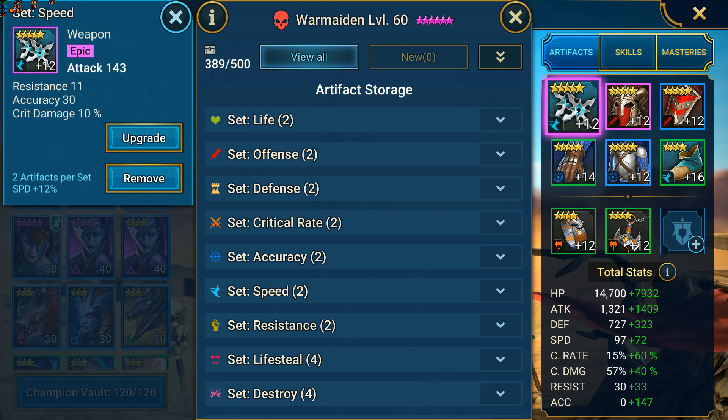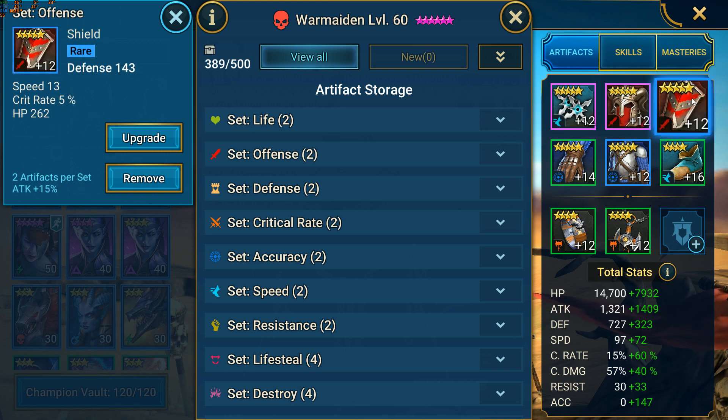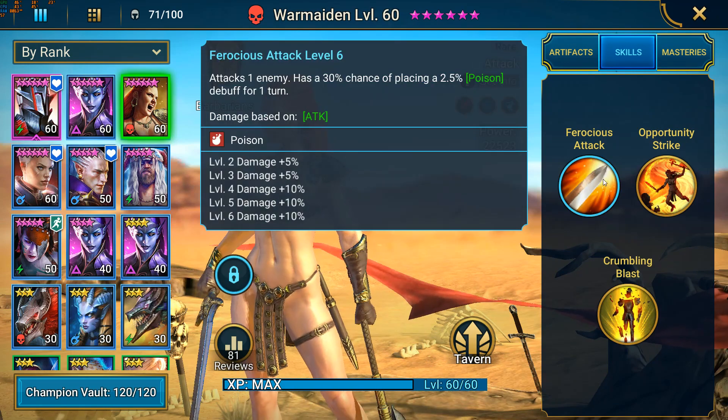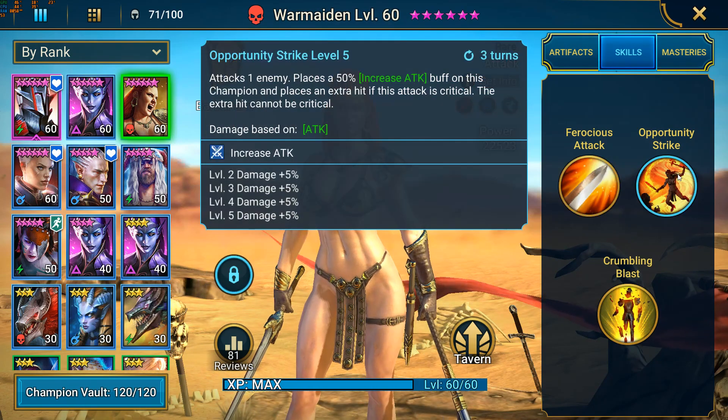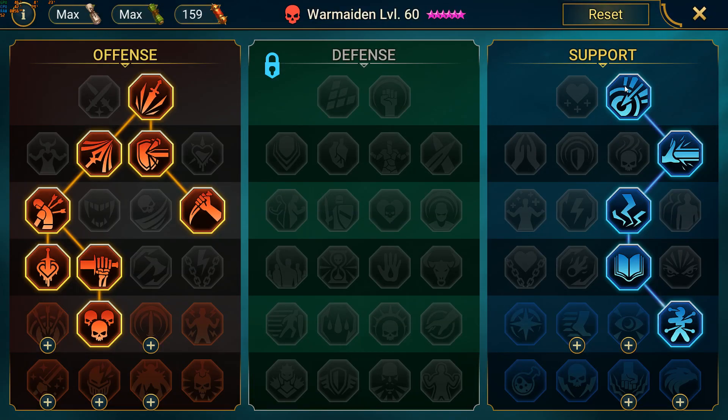As for her substats, I would say focus on getting as much speed as possible — 160 or more — then accuracy at 140 or more, then crit rate at 75% or more, and then as much attack and crit damage as possible. Her skills have also been maxed out with duplicate champions. For the masteries, the important ones are: in the support tree, Pinpoint Accuracy, Charge Focus, and Smiter. For the offense tree, Deadly Precision, Keen Strike, Shield Breaker, and Ruthless Ambush.